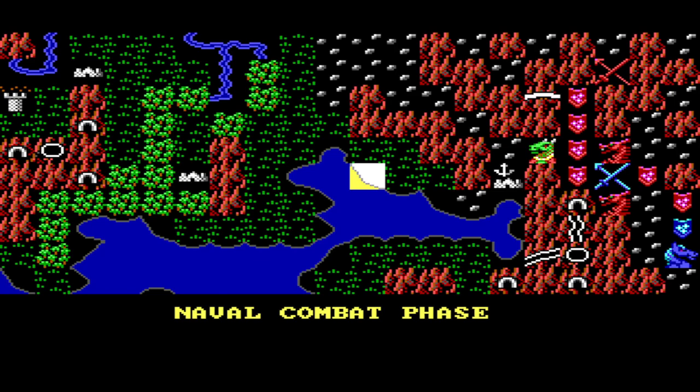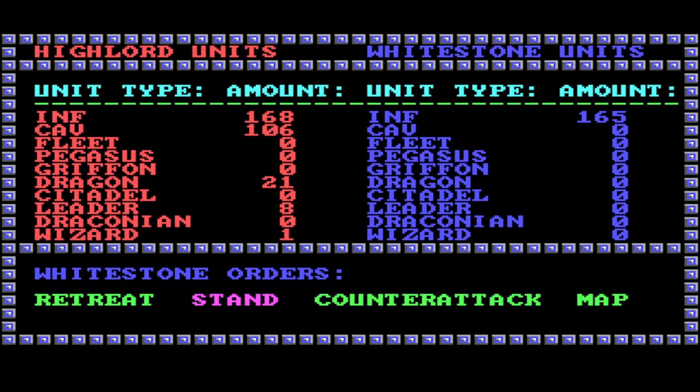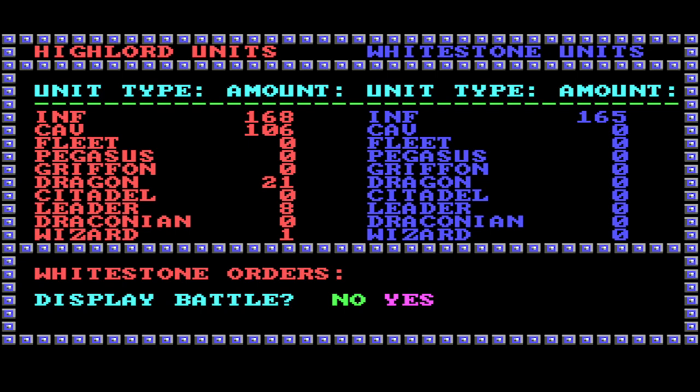Stand — counter attack! Somebody surrendered — I think it was Whitestone. A unit of Whitestone probably, those guys on the mountain pass, immediately got conquered. Counter attack — they are in our homelands. Display battle? Yeah, sure, I want to see that. Okay, that is automatic. Nice. That doesn't look good — I got absolutely screwed here.